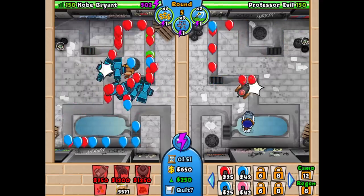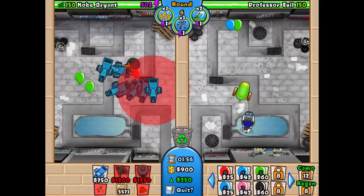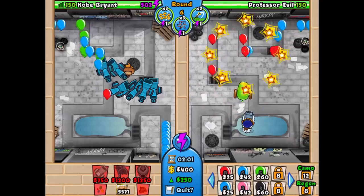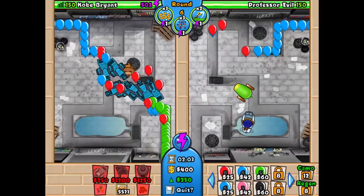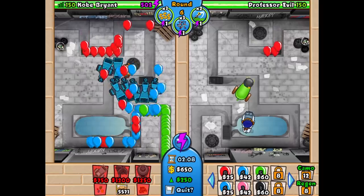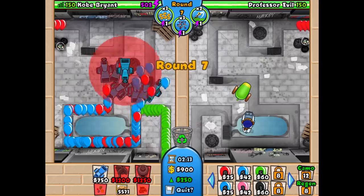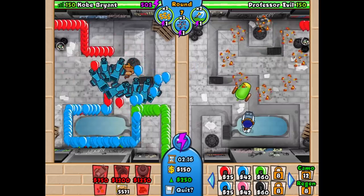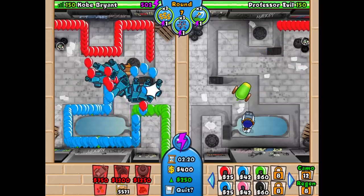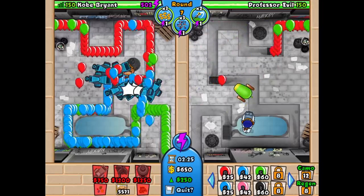If you do it correctly you will leak zero lives in round four or five, which is pretty good. We will be using our super eco boost a bit late — I think around round eight, eleven, and fifteen. We will also be using the farm, but only later on because for now we really have to focus on defending. I end up putting three balloon chippers on strong — the ones on the bottom right are all on strong because weaker balloons are slower. Greens are much faster than red balloons, so if you pop all the greens down to blues you actually have more time to defend. That's why I put all of these on strong.